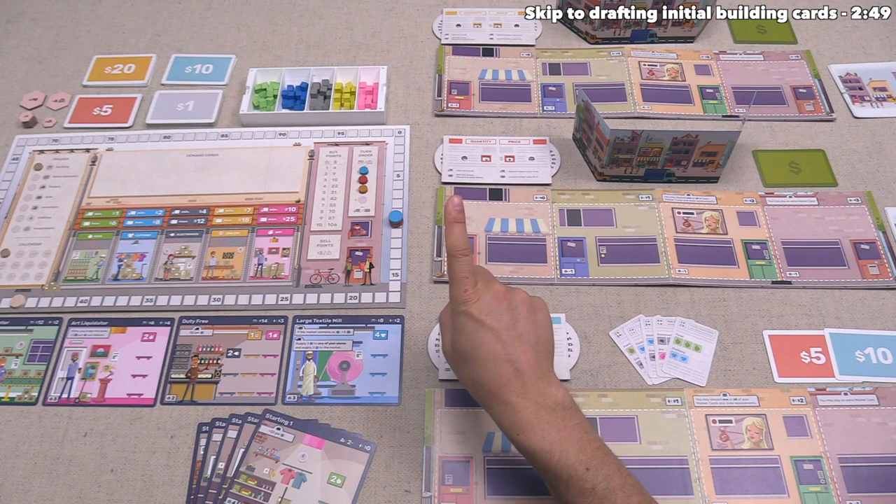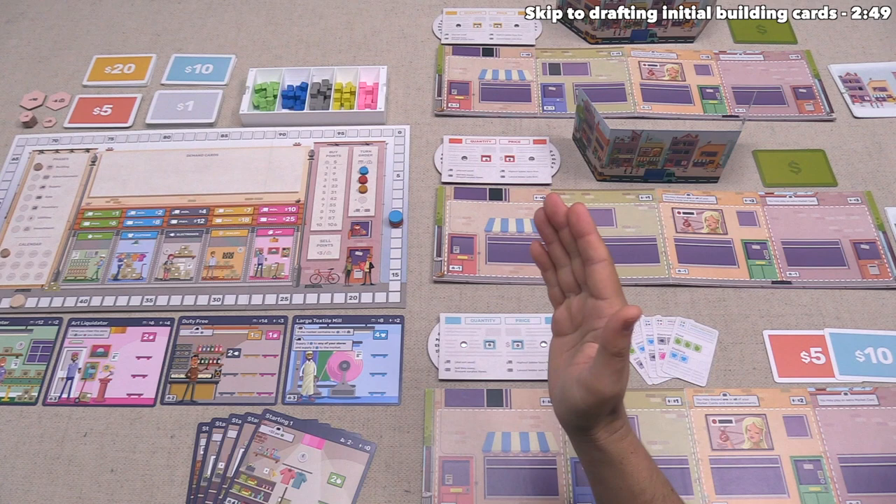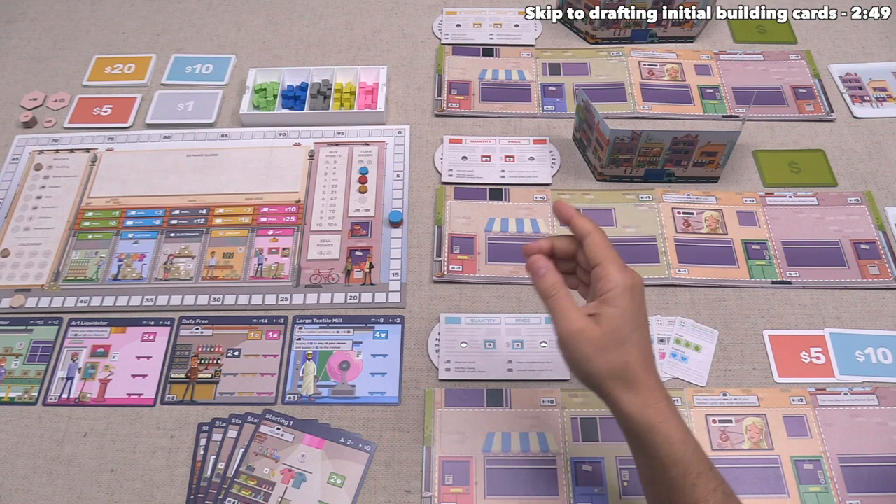The game is structured over an entire year, with each month being one round. We play through 12 rounds, or until any one player reaches the victory point threshold on the track. At that point, we calculate final scores and the player with the most points wins.